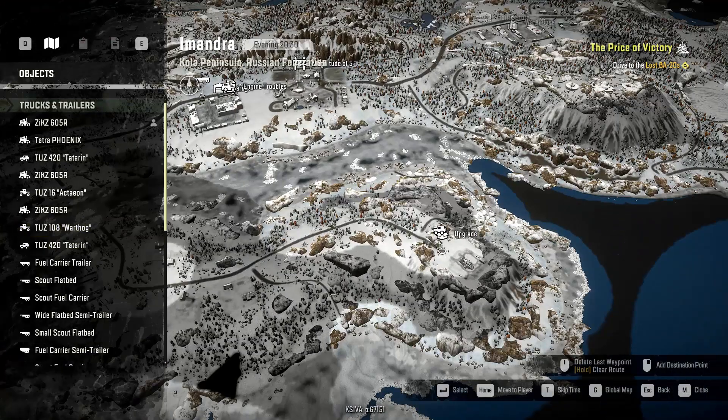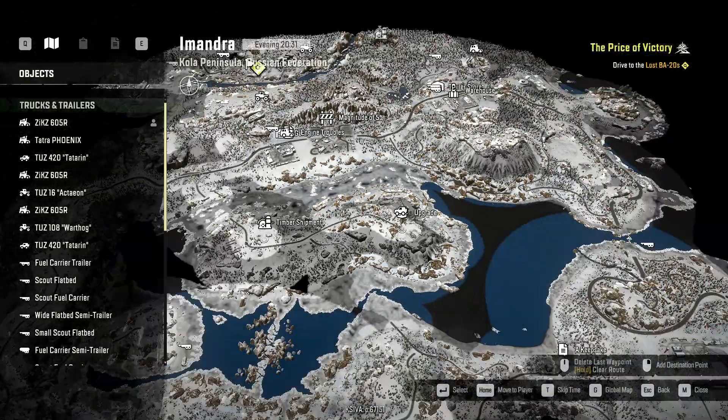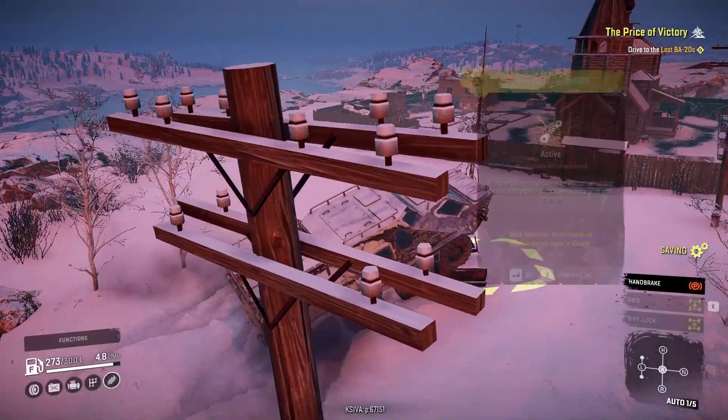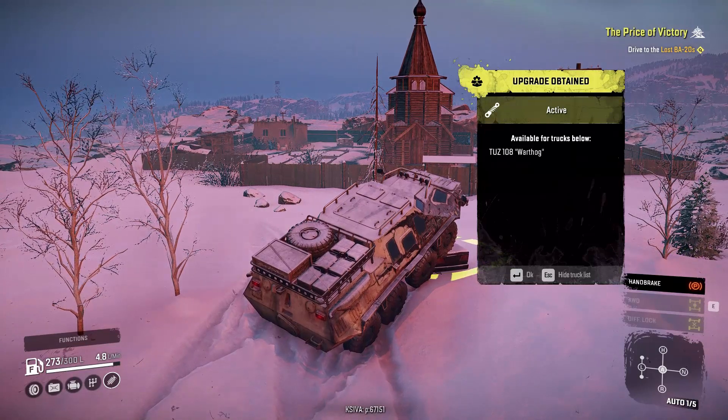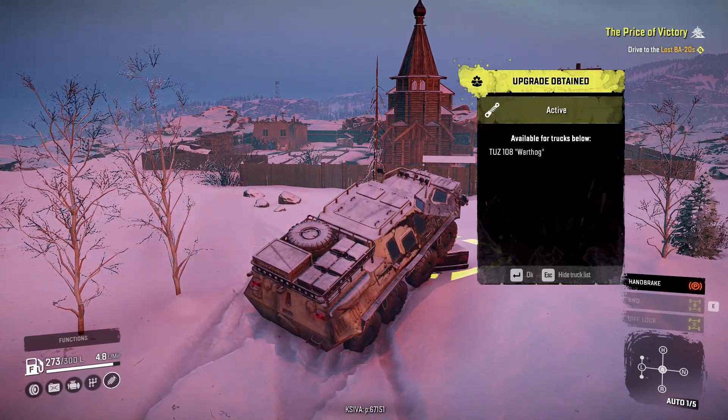The third upgrade we're going to get is right here in the middle of the map, and this is an active suspension for the Tuz 108 Warthog.